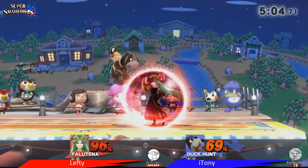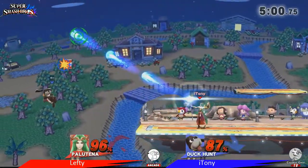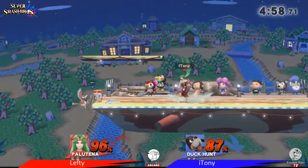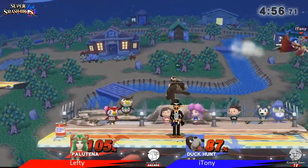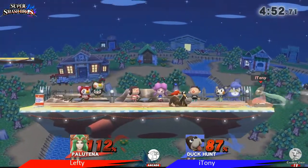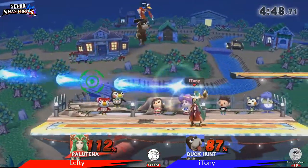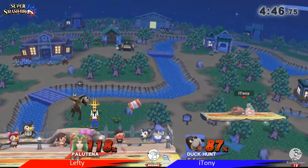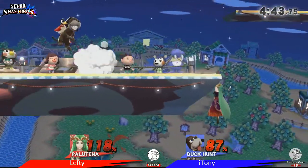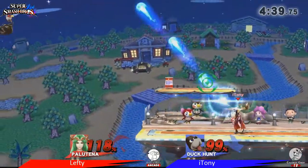The reflector is just able to render anything Duck Hunt does useless. It's especially good when she recovers — you can see the reflectors right there. I don't know if he's going to try to create a wall. He's kind of just letting her get back. Look at that — Palutena has so many options with customs, that's what it is in the meta.